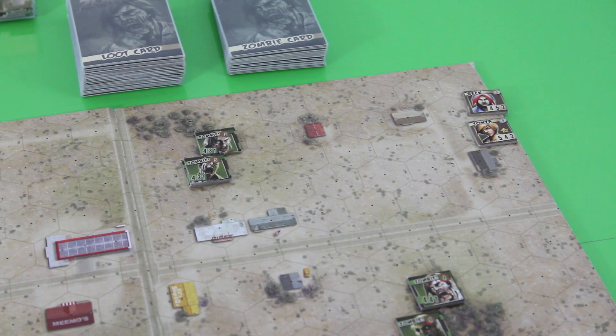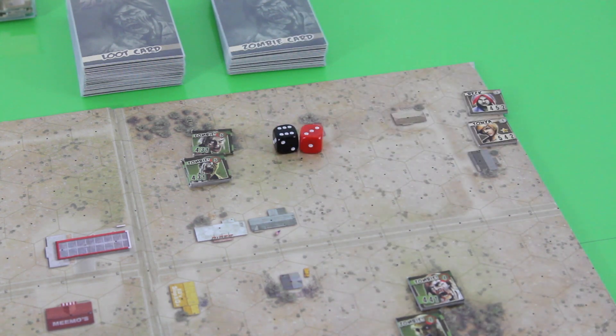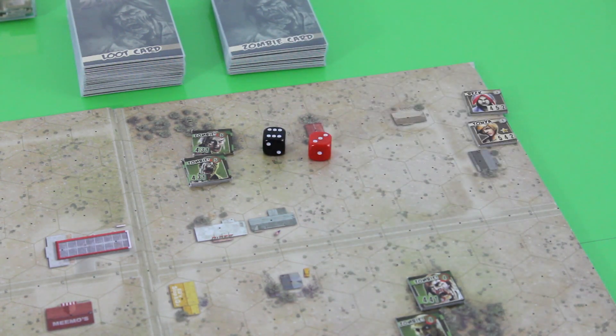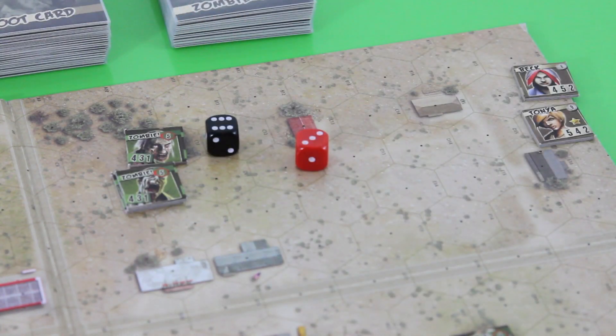Let's roll the initiative dice — black is zombies, red is us. The zombies rolled a 6, we only rolled a 3, so theoretically they go first. But now you compare the die result to each zombie token's rep value of 4. You have to roll equal to or less than your rep to activate — and a 6 is not lower than or equal to 4. That means none of the zombies will activate this turn. Isn't that nice?